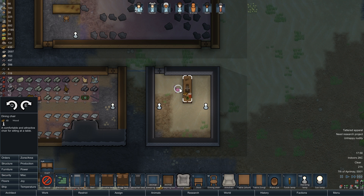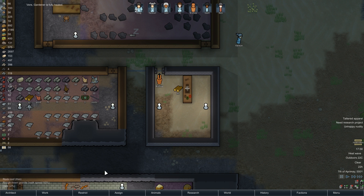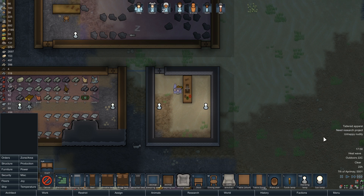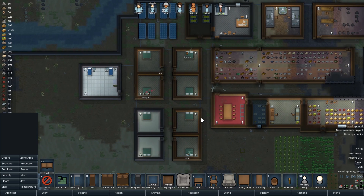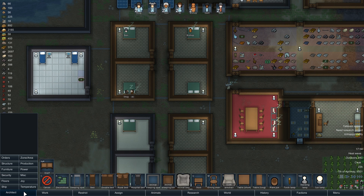We will put a dining chair there. Do we have any wood? We do, so that's fine. We don't have any steel to make it out of, so it's going to have to be a wooden chair. Actually, what I'm going to do is make an armchair out of cloth and put that there, because we've got loads of cloth. Right, we've got a heat wave going on, which is not ideal, because it's going to get quite hot quite fast.